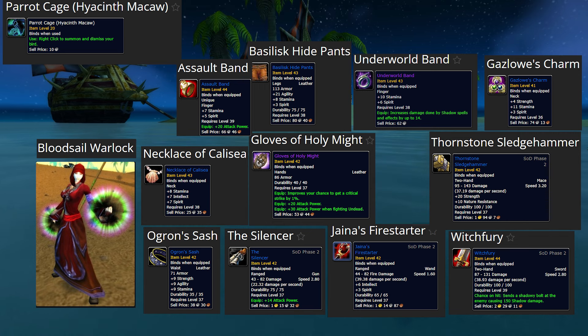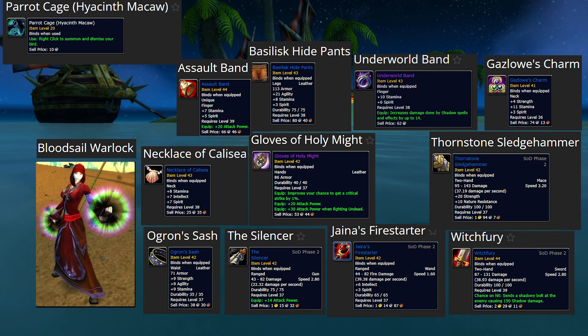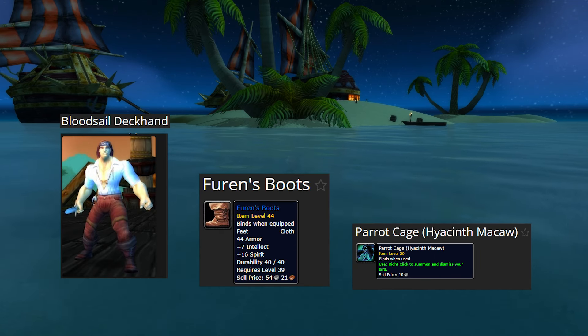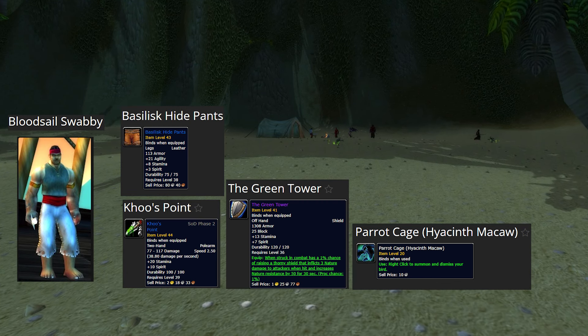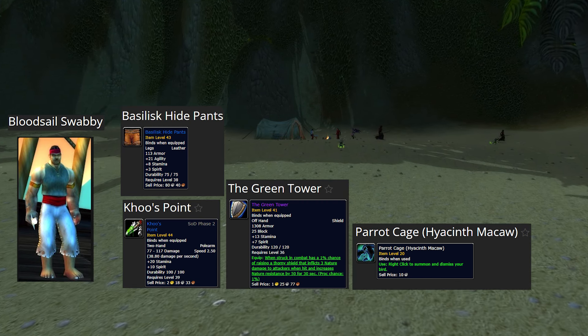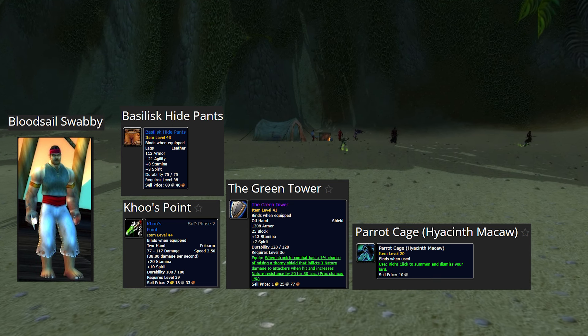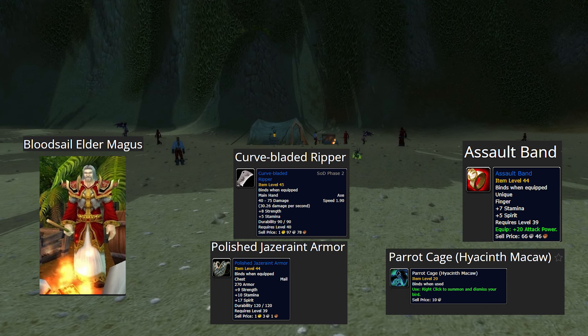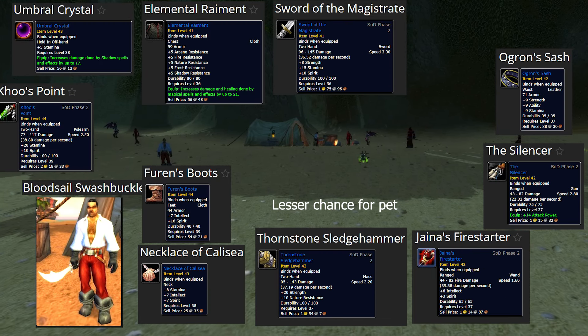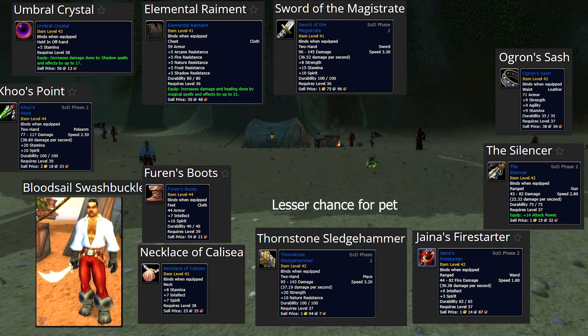In addition to the pet, this place also contains decent epic and rare BOEs, like Basilisk Hide Pants, which instantly sell on my server for around 100 gold — and I believe they're even more expensive on other servers. I'll show you more loot from each type of pirate in the area, and at the end I'll cover the pros and cons of this powerful gold spot.